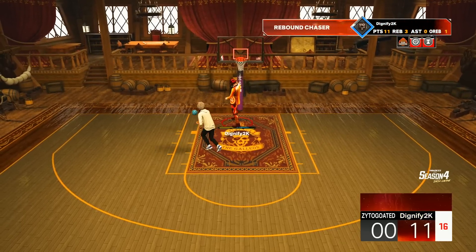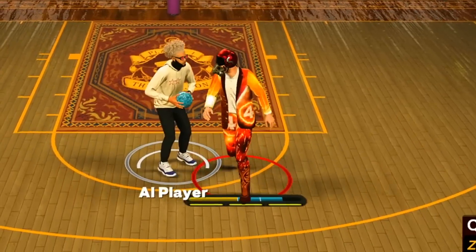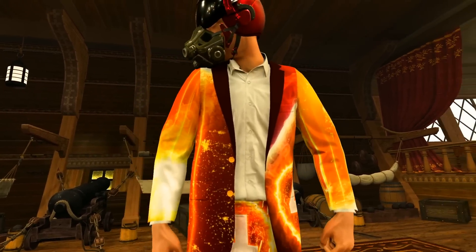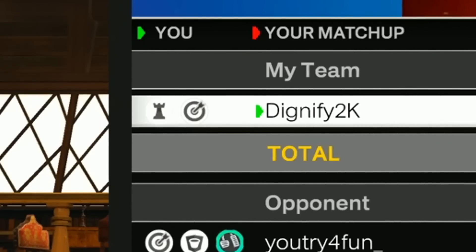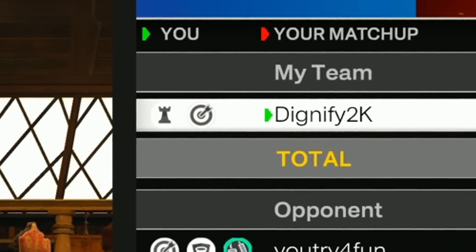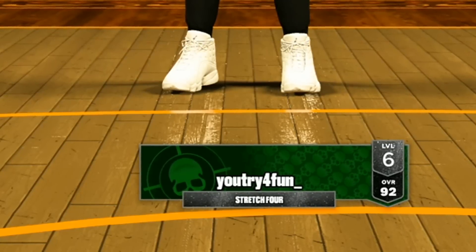Did this guy quit? There's no way. Like I said, you can't even play the Galleon anymore — what am I supposed to do? If people are leaving against this build, I feel like there's no hope. But we're going up against a stretch big — he's a little low-level. Also, if you guys want a dribble tutorial, I've been uploading more shorts — let me know in the comments if you'd like one on how to do these dribble moves.